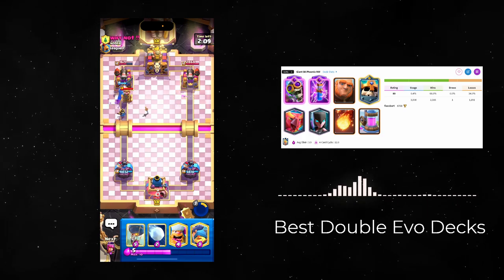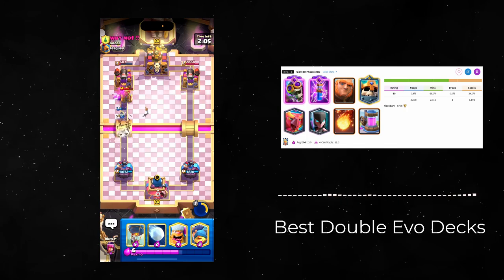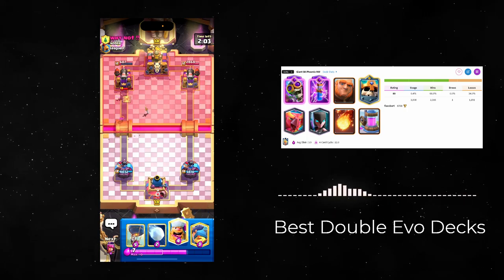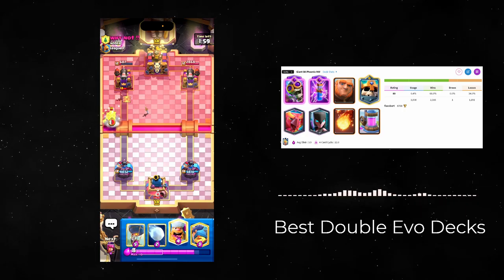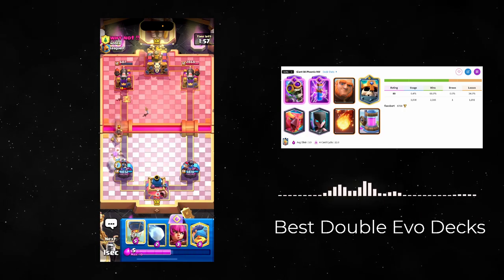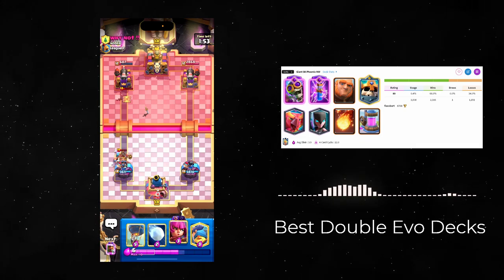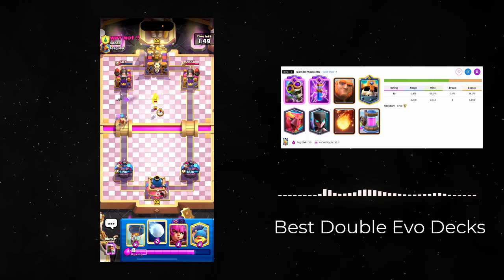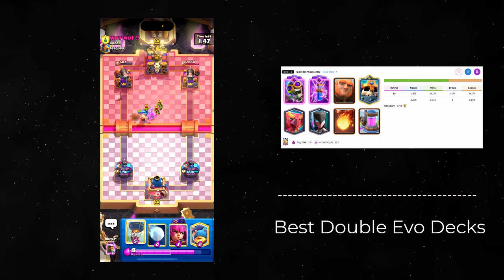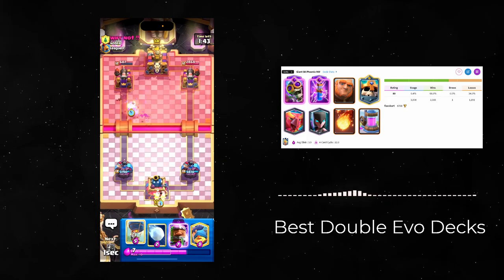Another combo this could be good for is Golden Nightwitch. This pair just works really well if you like heavy decks since it's cheap and you can just cycle the Evos while keeping the heavy stuff. It is preferable to have Dagger Duchess as your main goal is to play some really slow decks. That combined with having a Bomber and Zap Evolution won't really do much defensively, so I prefer Dagger Duchess if you can upgrade it.